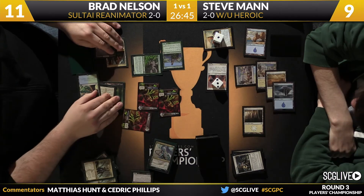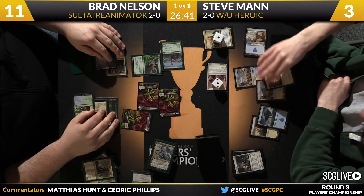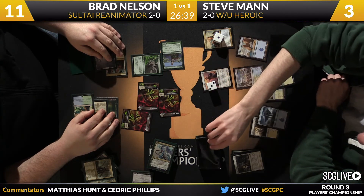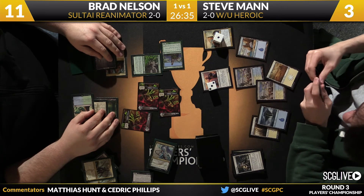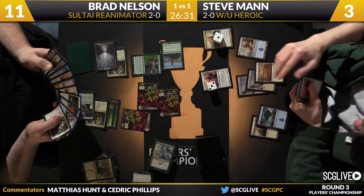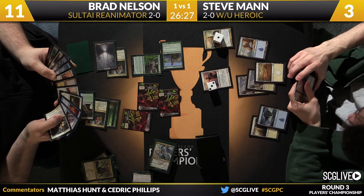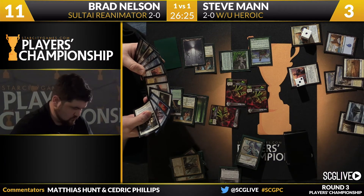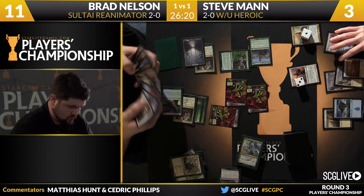Battlewise Hoplite eats Sidisi. Reclamation Sage comes down for Nelson — it doesn't have an enchantment to destroy but it's about getting as much on the battlefield as possible. Man is at three life, nearly empty-handed, and draws a land. Life totals 11 to 3 in Brad's favor. Brad checks Man's graveyard, gathering information before his next turn.